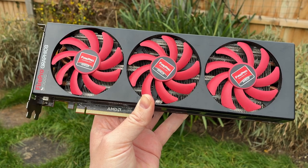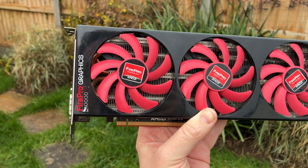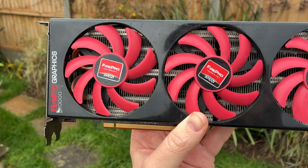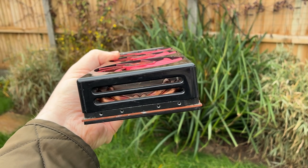Hello everyone and welcome to another video. What we have here is an AMD Fire Pro S10000 — a professional dual GPU card from late 2012 that once cost $3,600. I paid just under £60, roughly $80 for this one on eBay 13 years later.